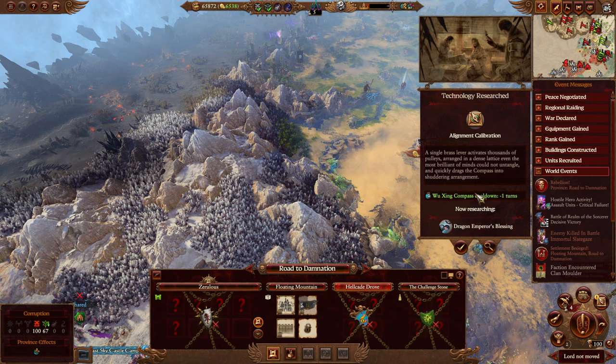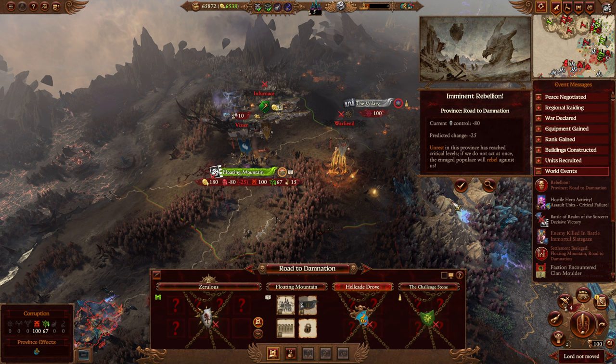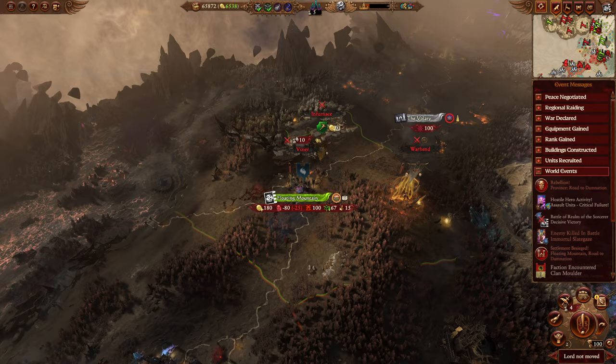Alignment calibration: a single brass lever activates thousands of pulleys arranged in a dense lattice that even the most brilliant of minds could not untangle, and quickly drags the compass into shuddering arrangement. So cooldown time is faster. And because it's under siege, there's actually a second rebellion view — very interesting to see that. It's going to be very busy.